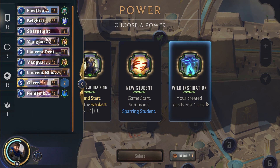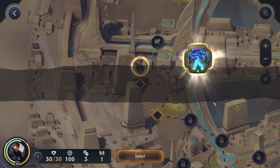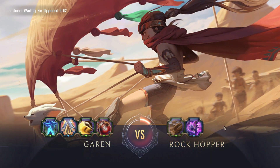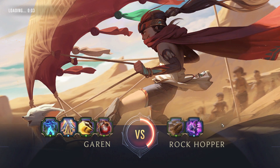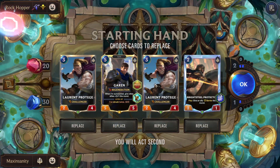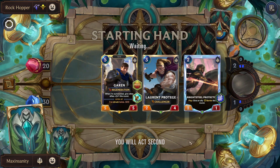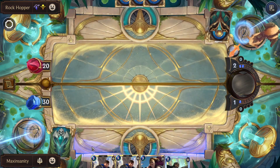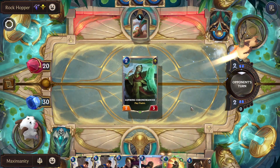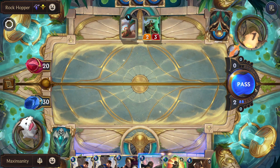We get created cards, and we actually get a single combat — we'll take it. So we get a single combat every turn because basically that's Garen's power now. Our single combat is going to be one mana — super great. I think only a single copy is the created card; we don't have anything else.